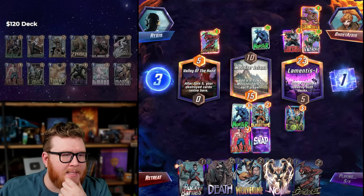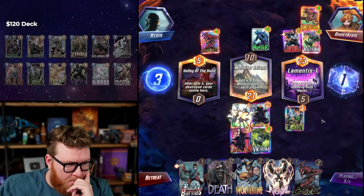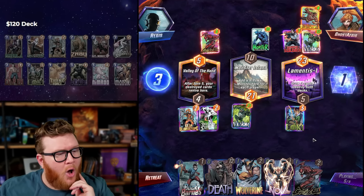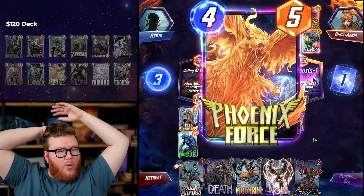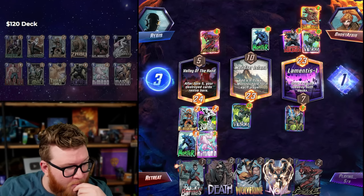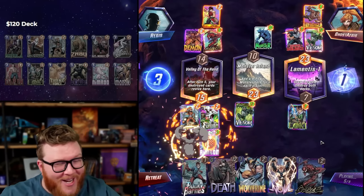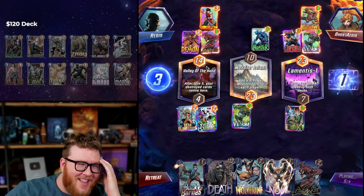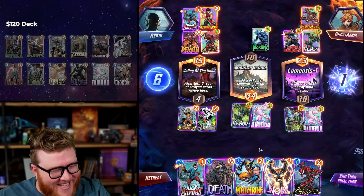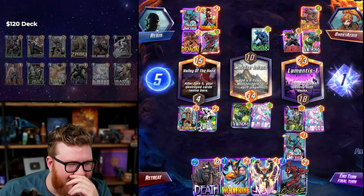Your Deadpool's at six — they're gonna have a tiny Valley of the Hand hopefully, and we're gonna have a big one because we get Monster and Dakin in there. Does Dakin reveal again too? We can actually destroy his shark. Oh, I forgot about Lamentis-1! Oh no — but it's okay. I totally forgot Lamentis-1 counts as Nimrod. Lamentis-1 hits the Nimrod — I'm losing my mind right now!